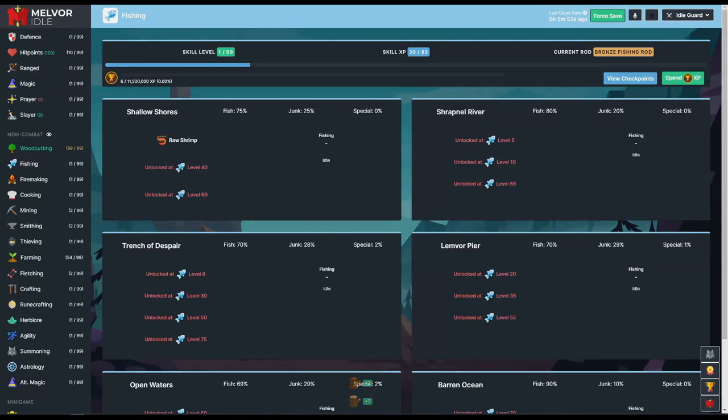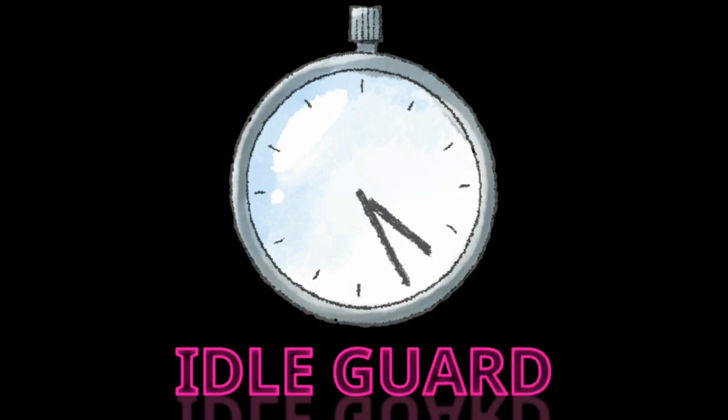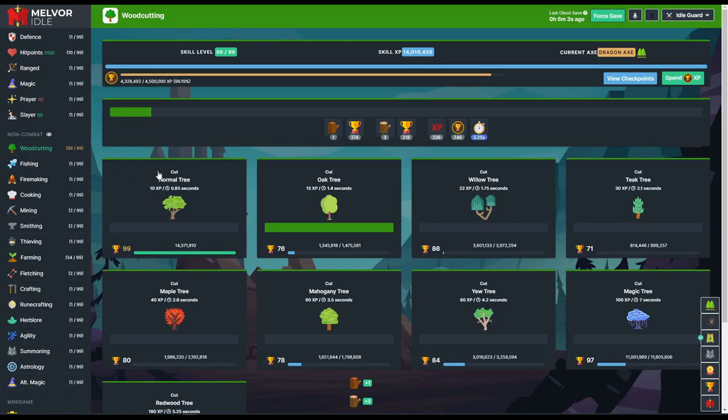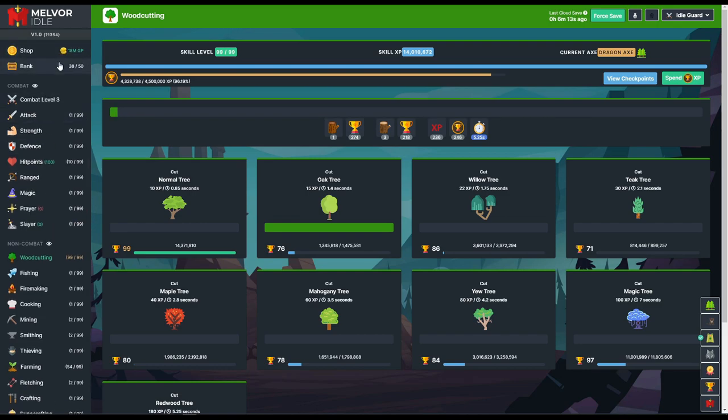Let's get fishing to level 99. Welcome back to Eidlgard. Today we've already gone through all of woodcutting to 99. We've gotten so many resources — over 18 million and over 50 bank slots. Now we need to be working on fishing because it's going to help us with a lot of stuff long-term.